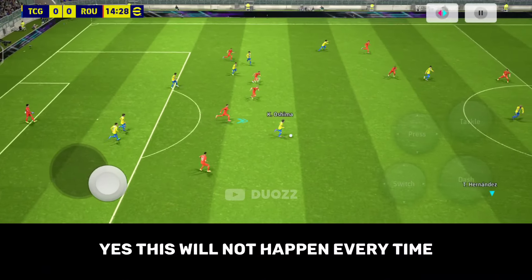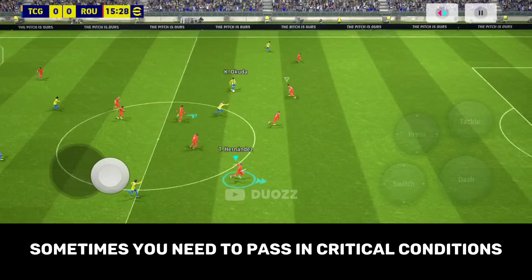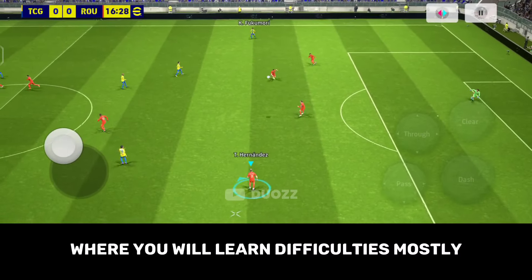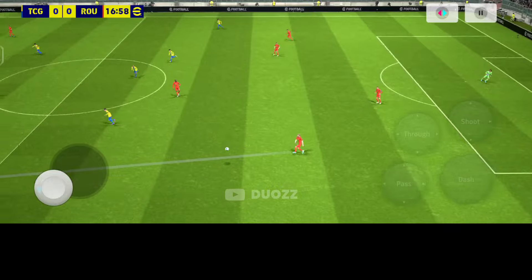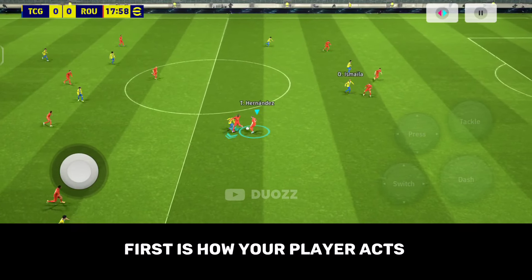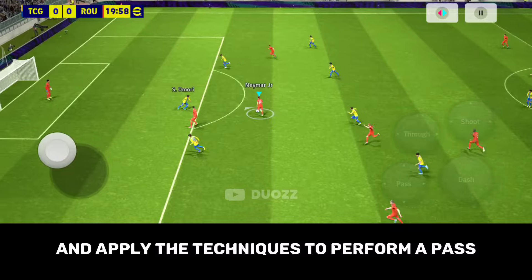This will not happen every time. Sometimes you need to pass in critical conditions, but let's ignore that because I'll make a pro series soon where you will learn difficulties mostly. For your help, passing depends on two things. First is how your player acts while performing a pass, and second is how fast you can read the field situation and apply the techniques to perform a pass.